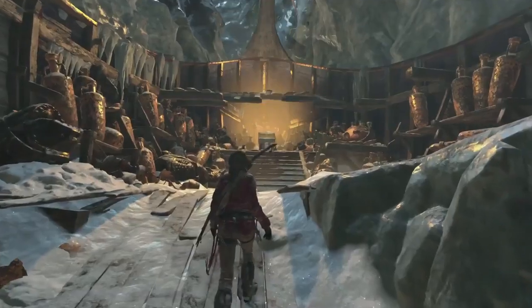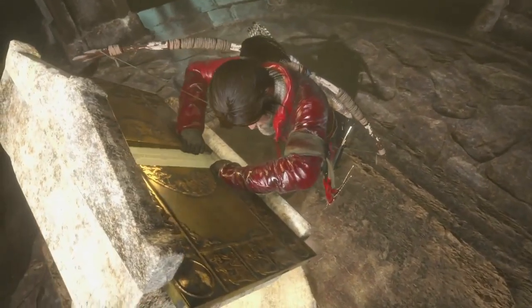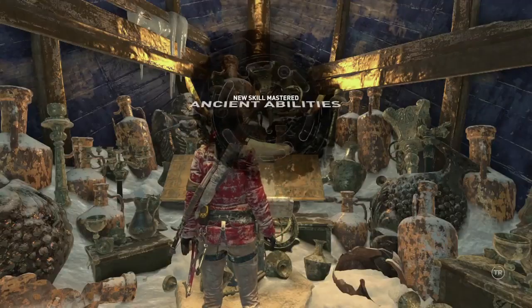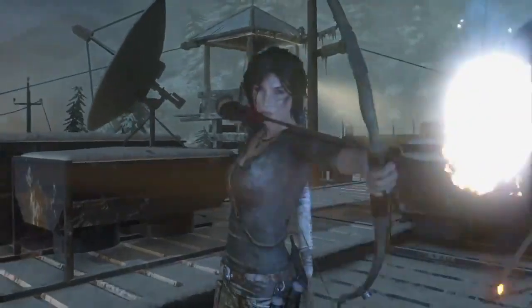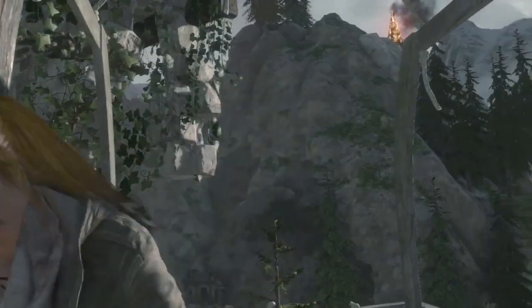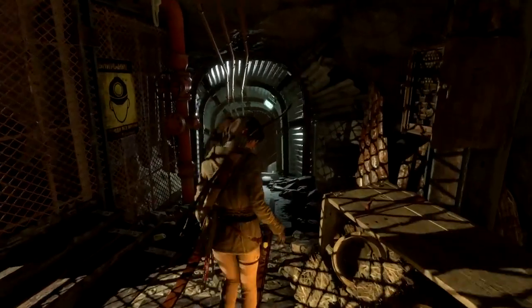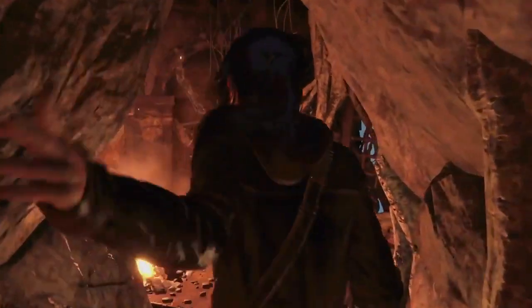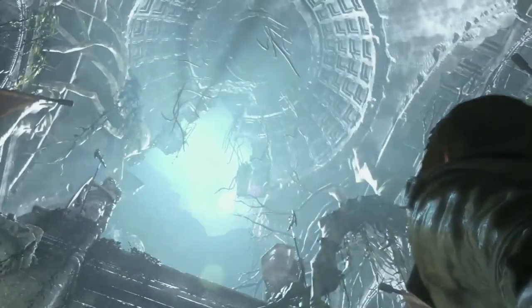With great risk comes great reward, and the treasure that Lara uncovers in each of these challenge tombs will unlock an ancient ability, such as firing two arrows in quick succession without needing to reach into her equipment. Once learned, Lara can use these skills throughout her journey to become an even more capable adventurer. Rise of the Tomb Raider is filled with breathtaking main tombs, devious challenge tombs, and claustrophobic crypts, each filled with artifacts, clues, and untold secrets waiting to be discovered.